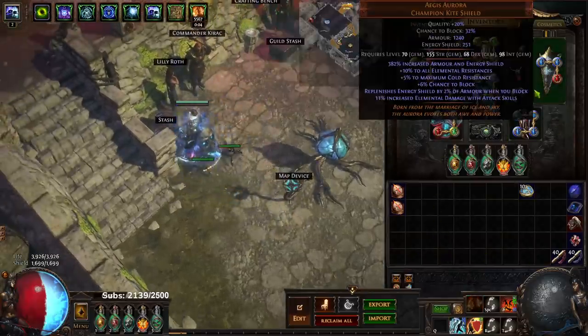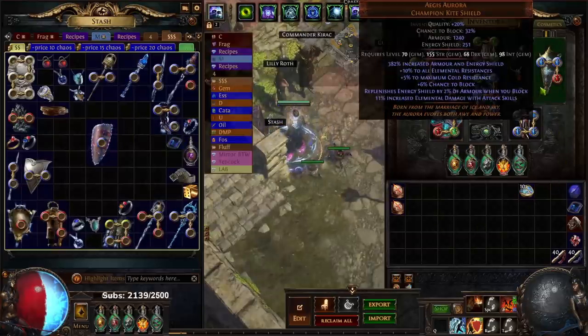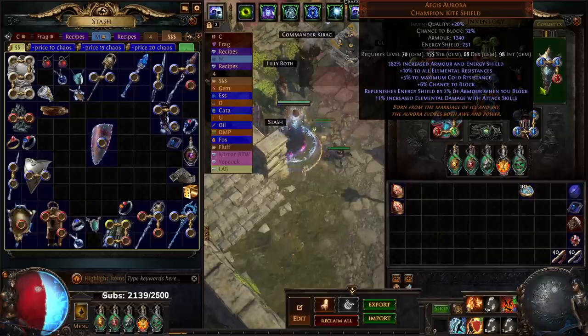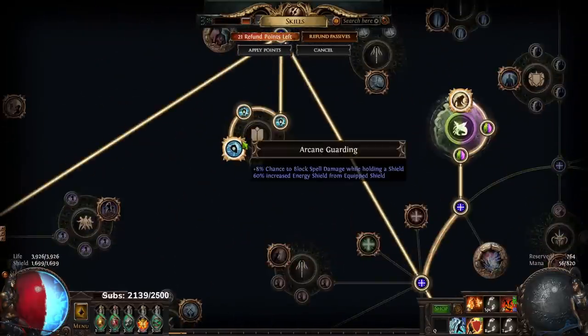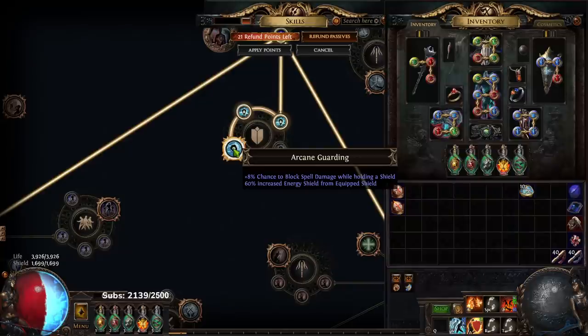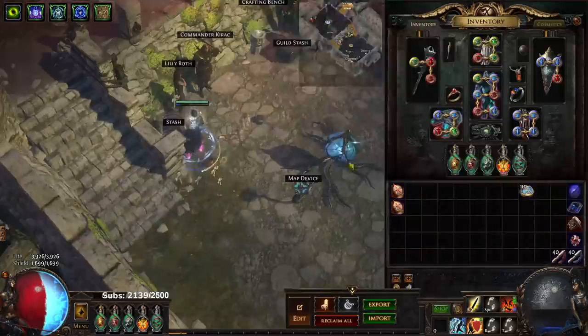Let me talk about budget options for Aegis Aurora. Part of what makes Aegis so strong is a few things. Number one, it has pretty good base armor and base energy shield, which gives it the ability to scale really well with the nodes on the tree for increased energy shield — Aegis is giving me just about a thousand ES.